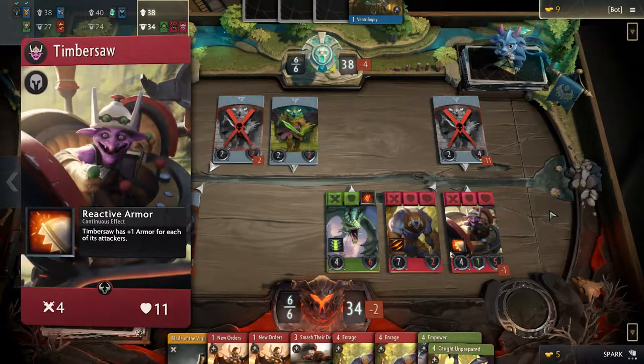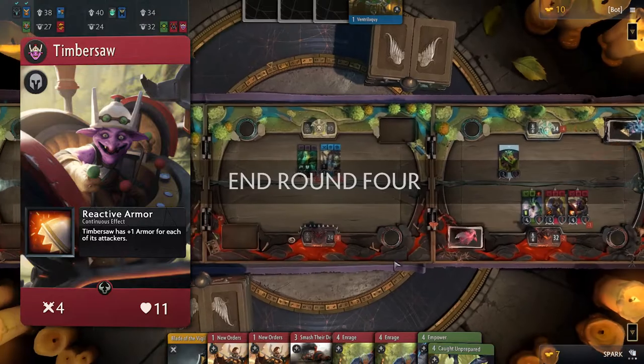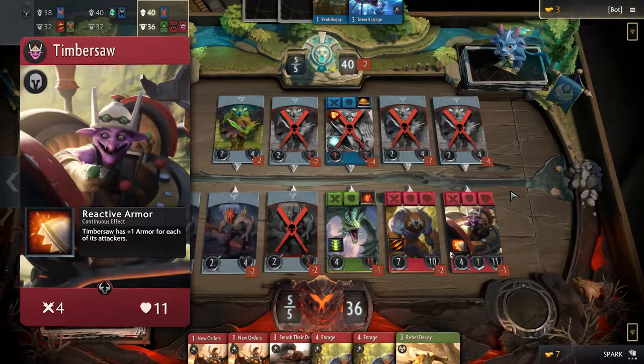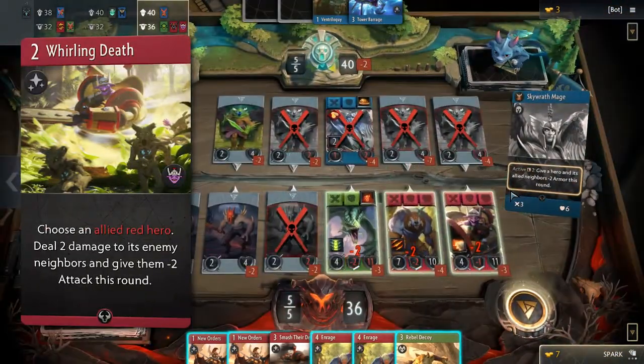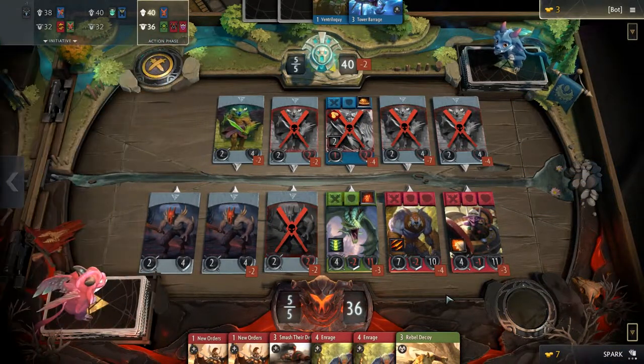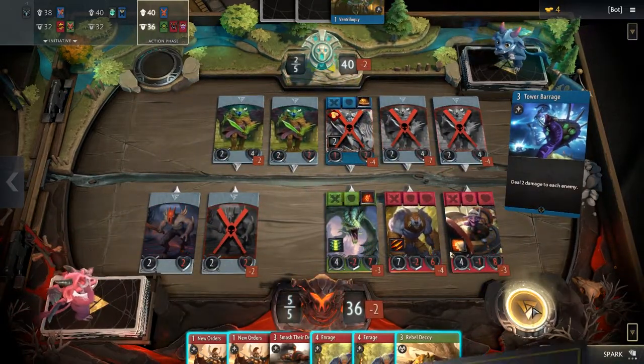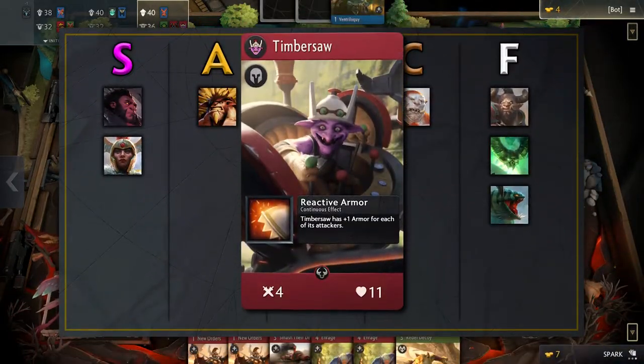Timbersaw is also a red hero with low attack value and it has a weak passive — it gains plus 1 armor for each attacker. Generally it will have 1 armor, which is fine but nothing to be scared of. His signature is pretty good: it deals 2 damage to the enemy neighbor and gives him minus 2 attack this round for only 2 mana. However, a signature card cannot make a hero card good on its own. For these reasons, Timbersaw belongs in the C tier.